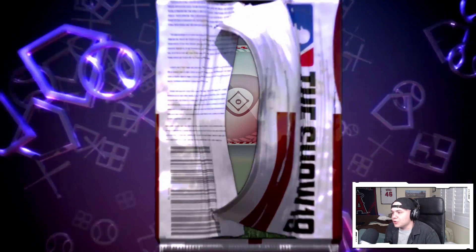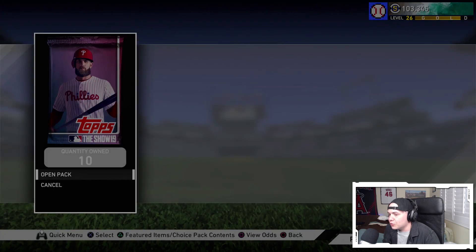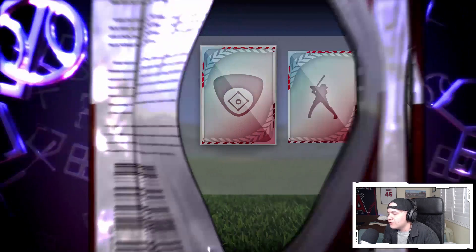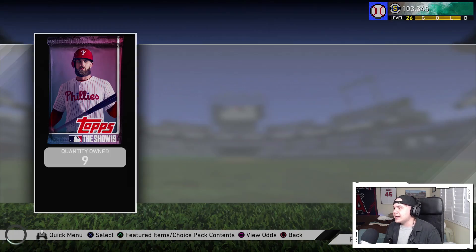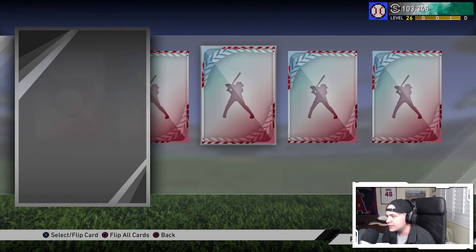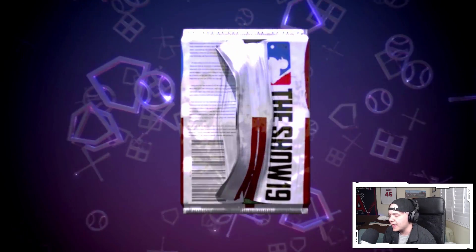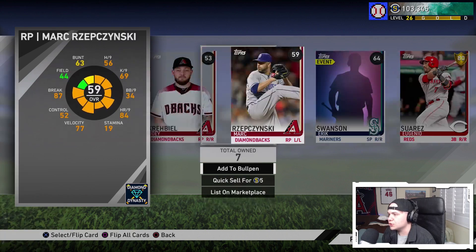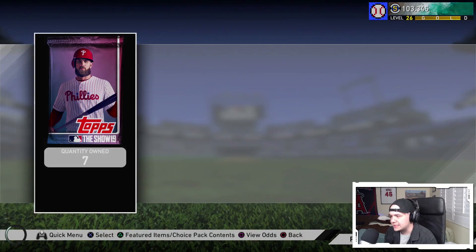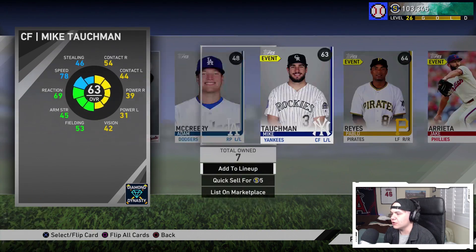160k just from going 12 and 0 in BR — I think that's a pretty good reward. Let's see if we get anything out of these packs, maybe a sneaky diamond. Nope — Jose Osuna, not the Osuna I want. I want Roberto. Oh, there's a gold — Eugenio Suarez, one of the most fun names to say in all of Major League Baseball.